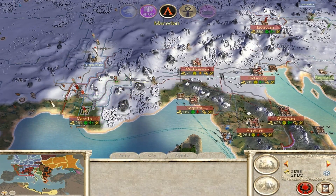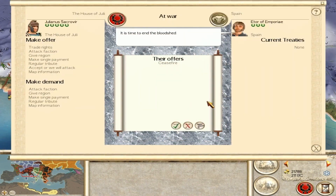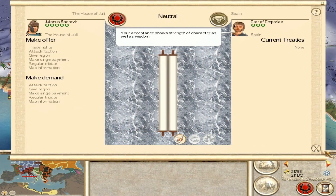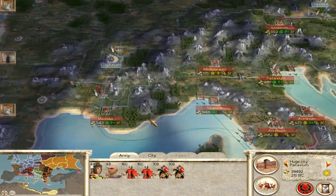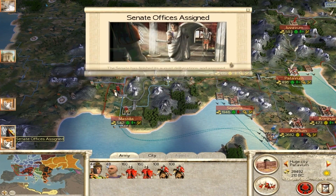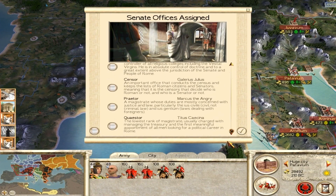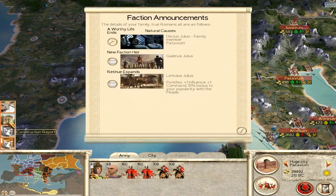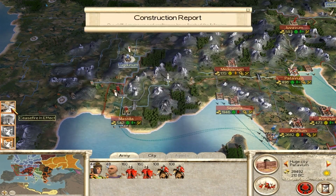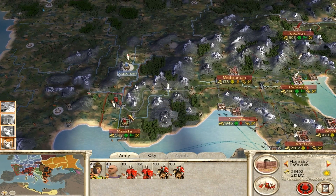Right now we have to start upgrading our pre-Marian armies to post-Marian. We don't need anybody else right now. Quaestor, praetor, censor, pontifex maximus. There's a ceasefire between Spain and the House of Julii - that's fine, that's me.